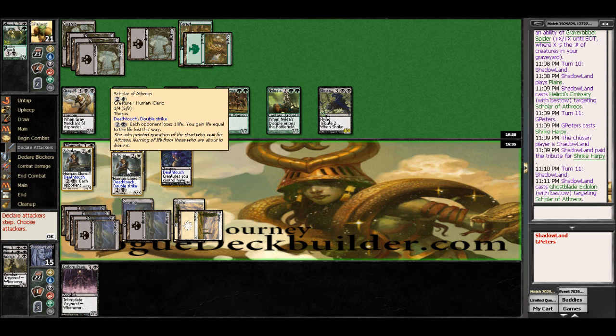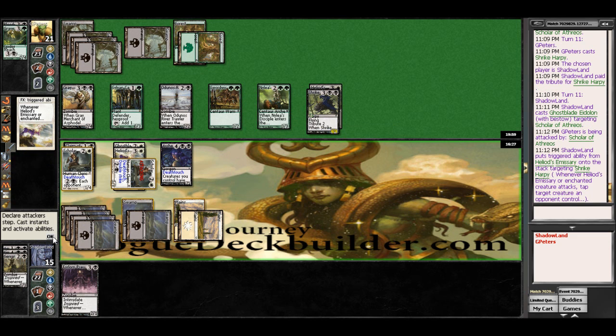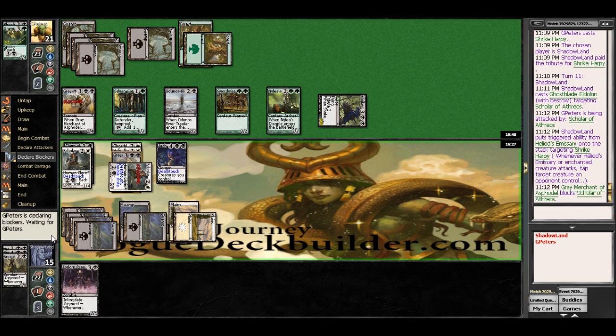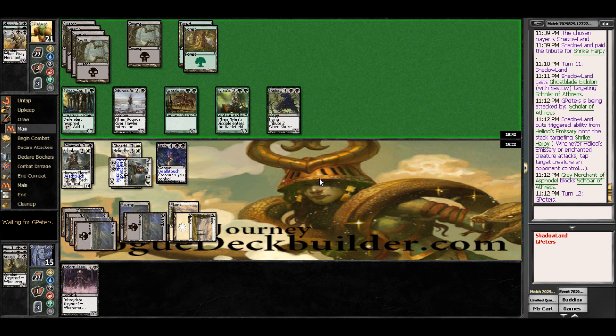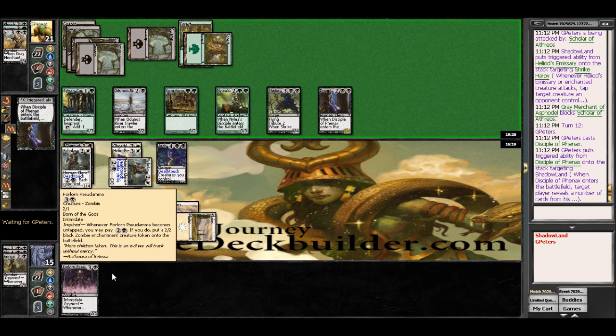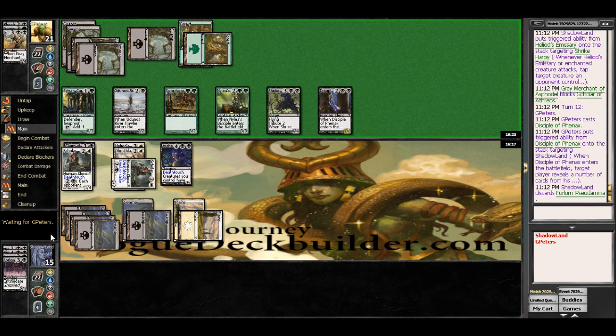So we are going to tap out his Shrike Harpy here and see how he wants to come up with a block. So he's going to throw his Gray Merchant in front of it. And he's going to probably just swing in with Shrike Harpy here. His Disciple of Phoenix does not really bother me.